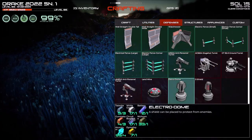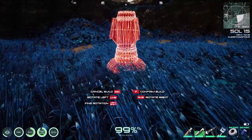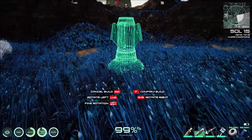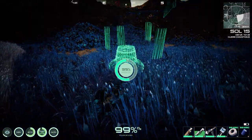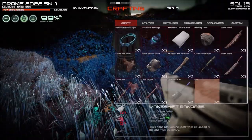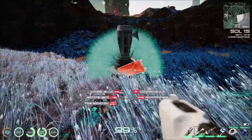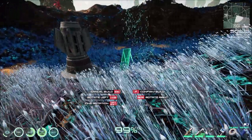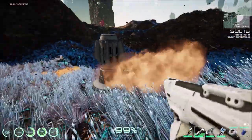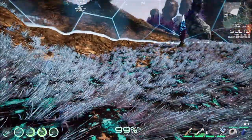I would suggest building the defenses first. To make these work, you need to make sure you bring a small solar panel. Then all you have to do is walk up and turn it on. There we go - we're safe, nothing can get to us now.